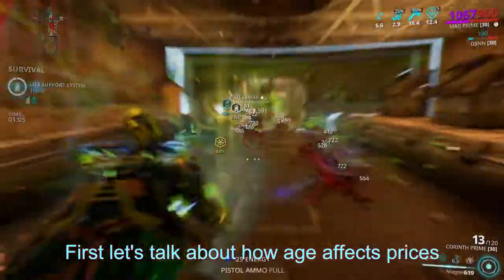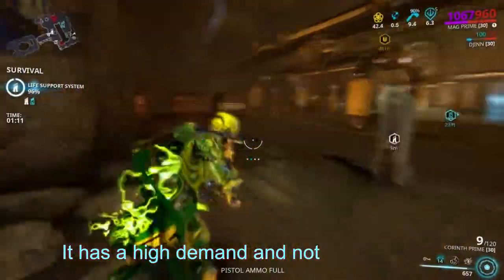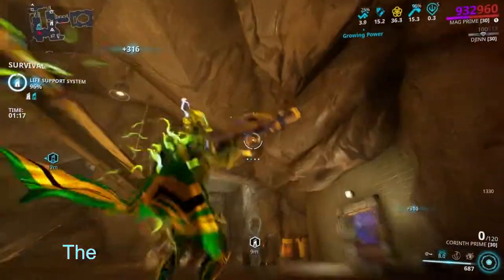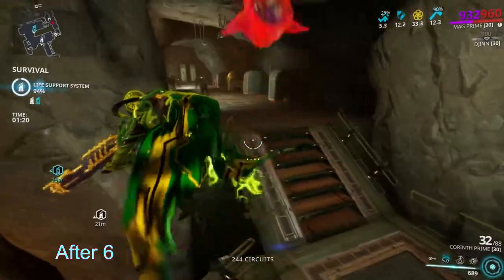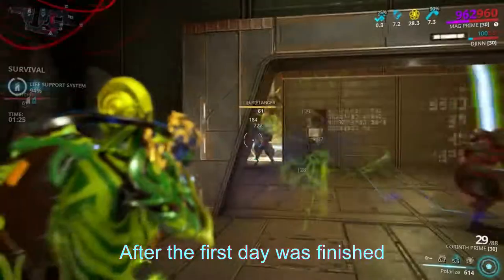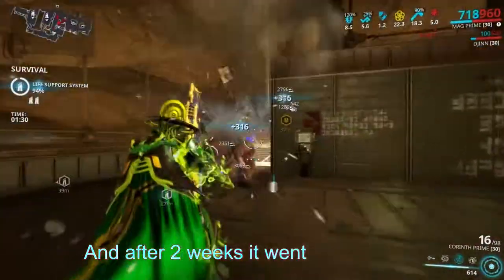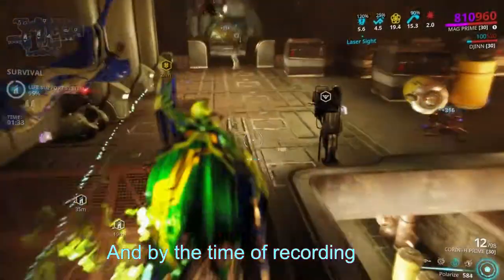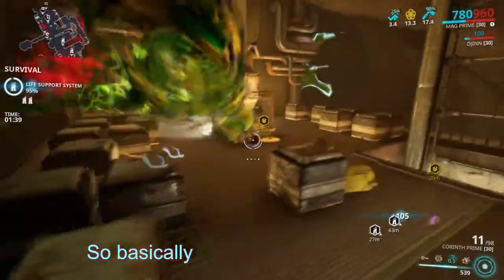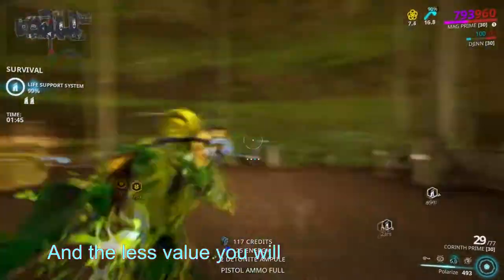Let's talk about how age affects prices. When a new item is introduced — say a new prime Warframe — it has high demand and not much supply, and that is when it's going to be expensive. For example, the very first day Vara Prime was released, after 6 hours its price was around 300 platinum per set. After the first day, about 250. After 3 days, about 200. After 2 weeks, it went down to 150. And over 100 days later, the average price is about 70 plat. So basically, the more you wait to sell a new item, the cheaper it gets and the less value you get out of your time.